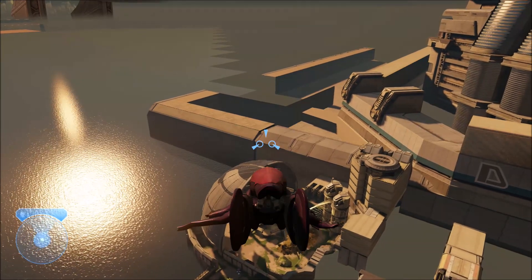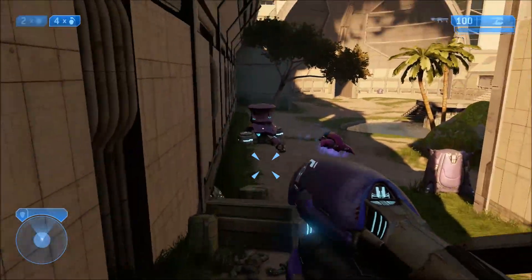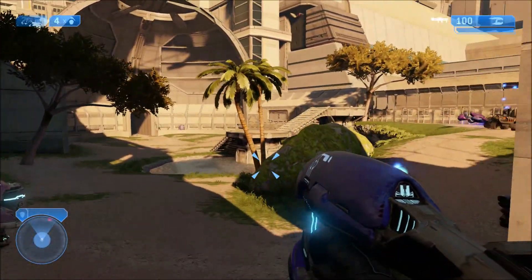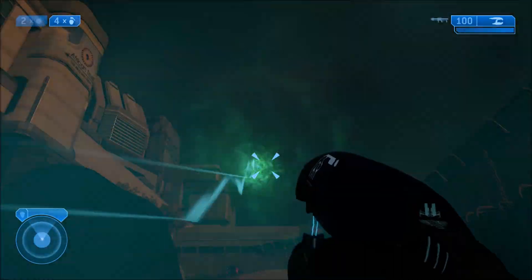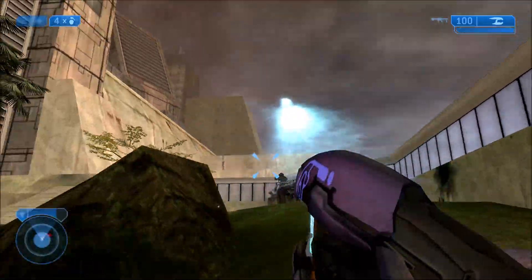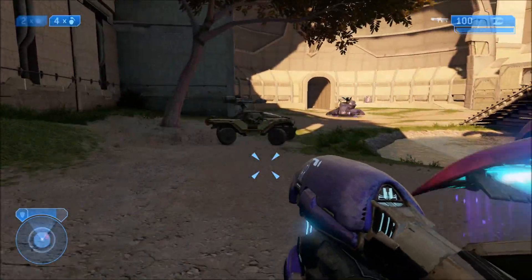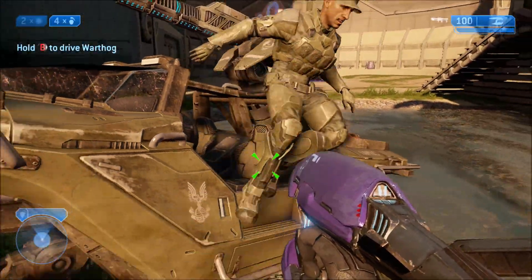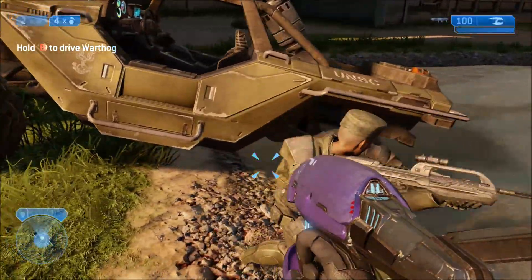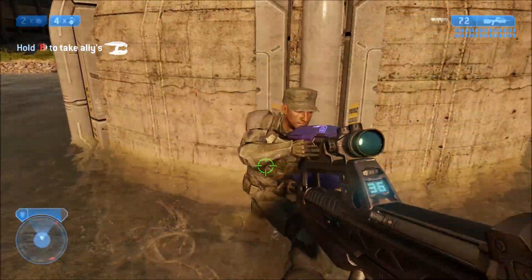So we're going to fly back down and we are going to find a marine — it could be any marine. We're just going to find one and give him the scarab gun. So we're going to try this marine right here. I know this marine has a name actually — I think it's Sergeant Stacker. I'm not positive, but I know he's not just a nameless marine. That's not important though because he's still a marine, same as any other.